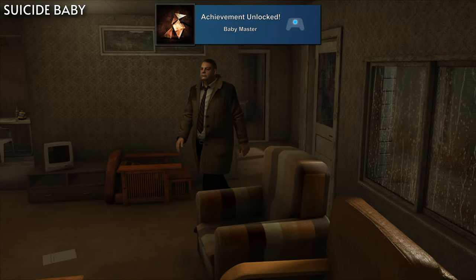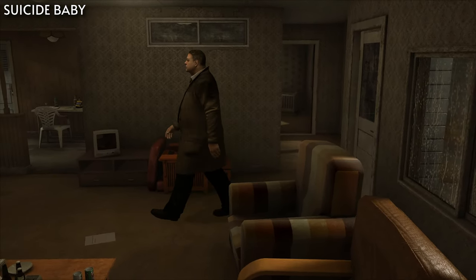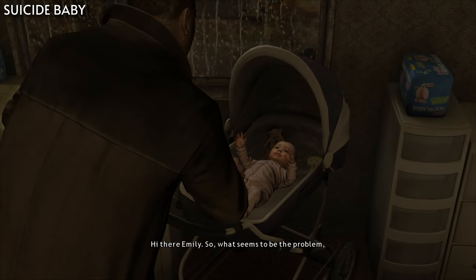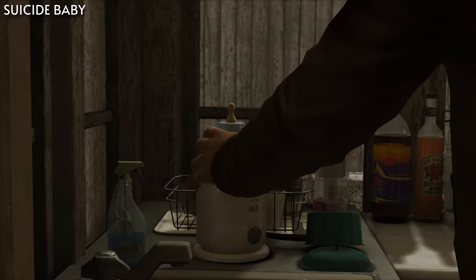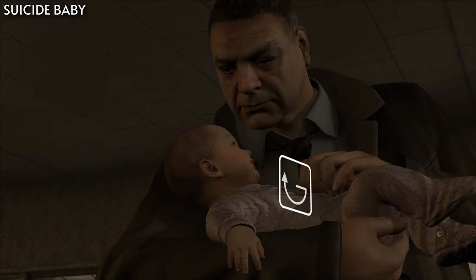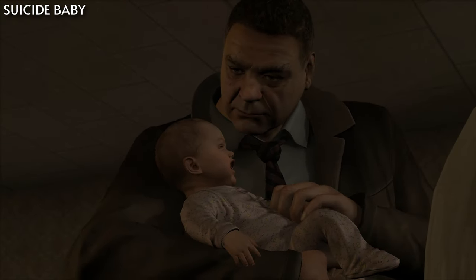For Baby Master, you'll need to make no mistakes while taking care of the baby on chapter Suicide Baby. Once you go into the house and find the mother, she'll ask you to take care of the baby. You'll need to change the diaper, warm the bottle, feed it, and then rock it to sleep. Be sure not to mess up any quick time events, as that will count as making a mistake.